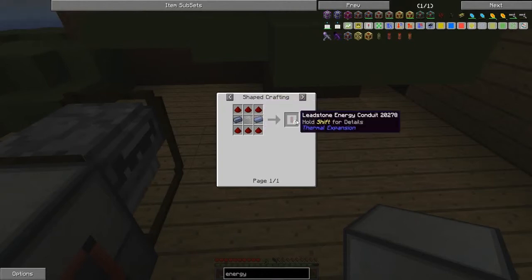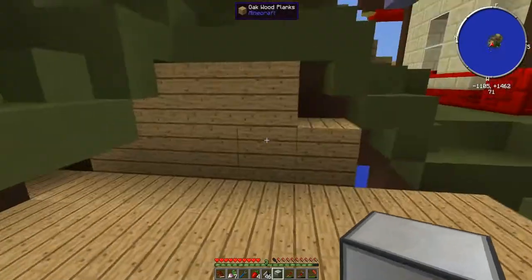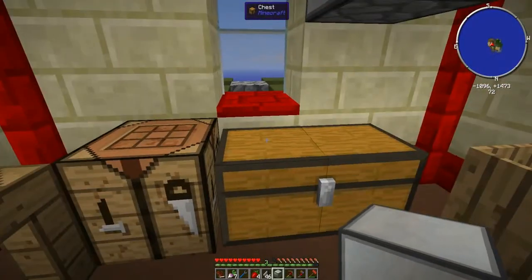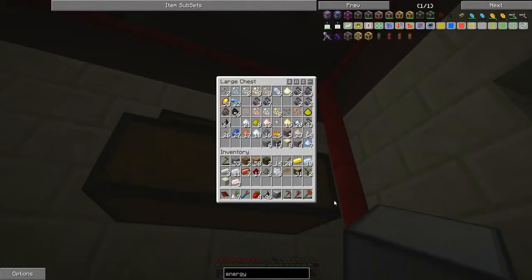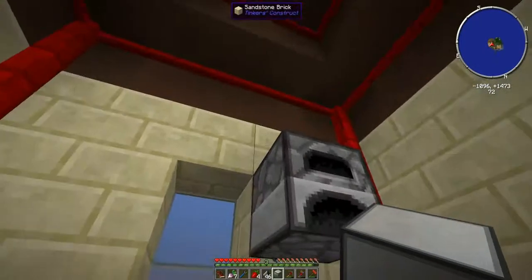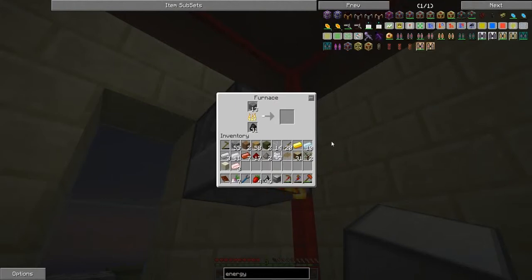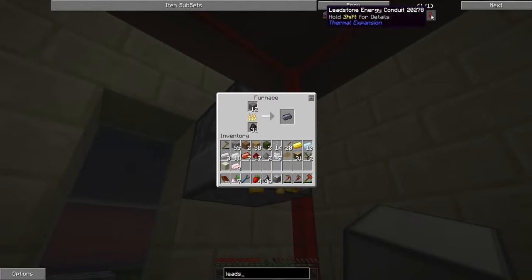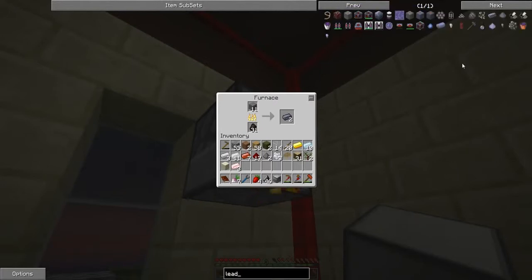A leadstone conduit does about 80 RF/tick which is plenty — we're not really making much with this setup anyway. I'll grab some lead. I gotta cook up some lead; I've got 13 lead which is nice. I only need two for this recipe. There's also a leadstone energy conduit of some description — that seems like the right one.